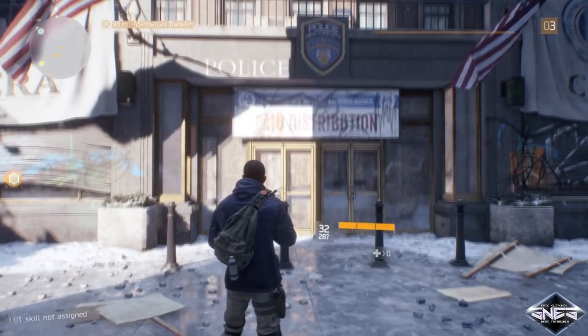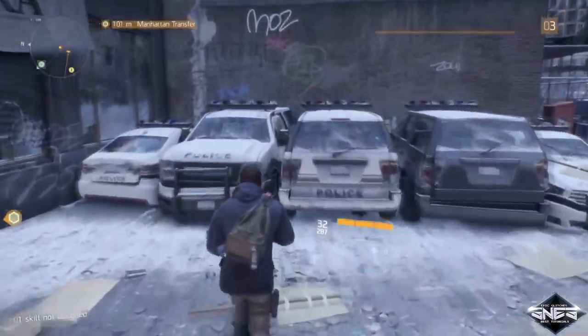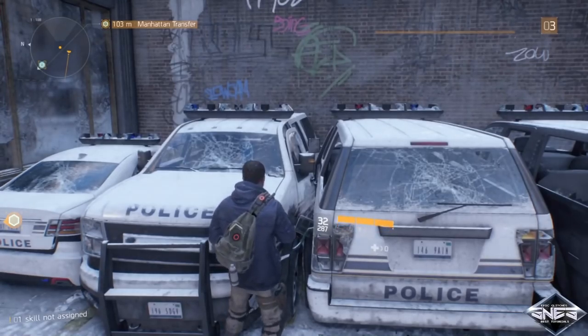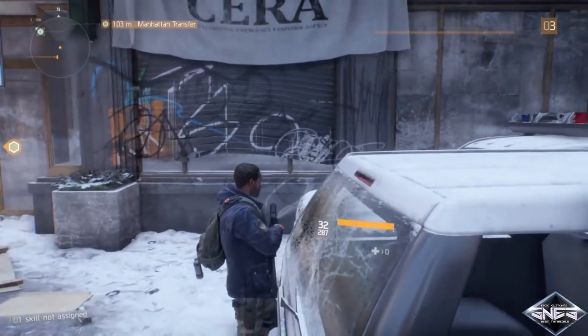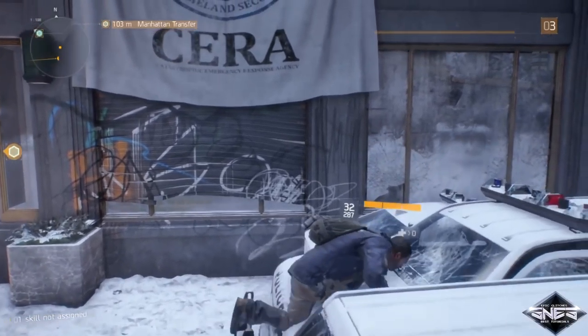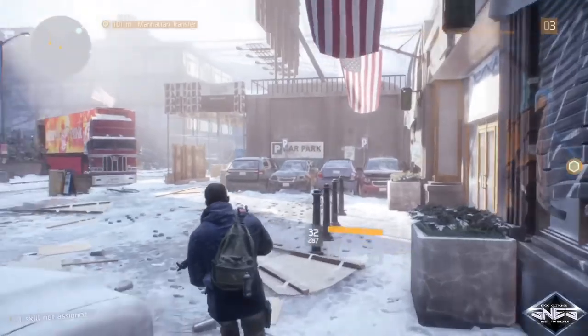It's right in front of the police station. Now head over to these cars — make sure you walk over to this exact spot right here. Turn your camera all the way to the left, walk forward, and climb. If done correctly you should be walking at a slant.